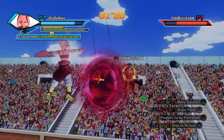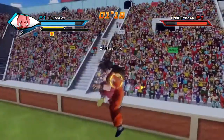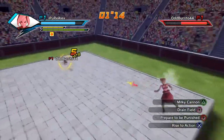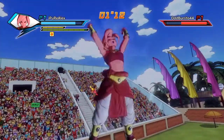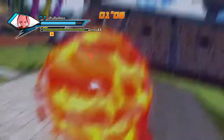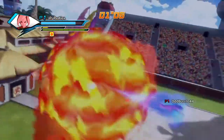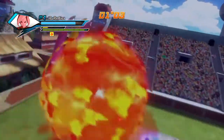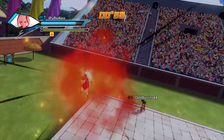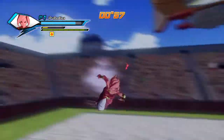For your Shenron wish, go with 'I want more super attacks' — it gives you the Android 17 moveset, which includes Drain Field. Keep in mind it's a handy move, but if anything does not fit inside the Drain Field shield, it will not work. For example, a Spirit Bomb won't be blocked. As long as the attack fits inside the shield, you're okay and won't take any damage.